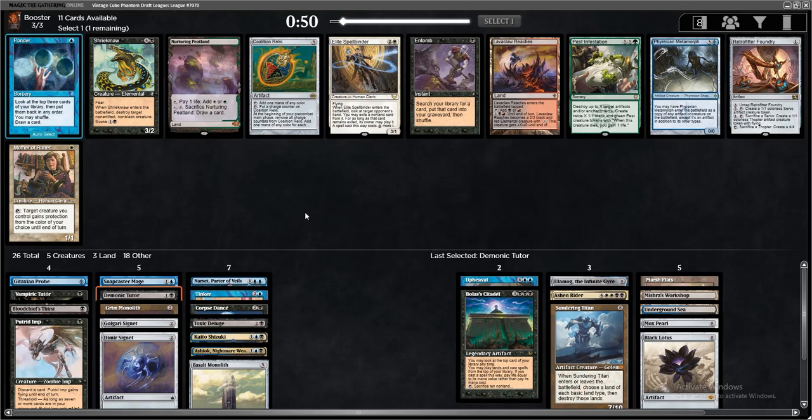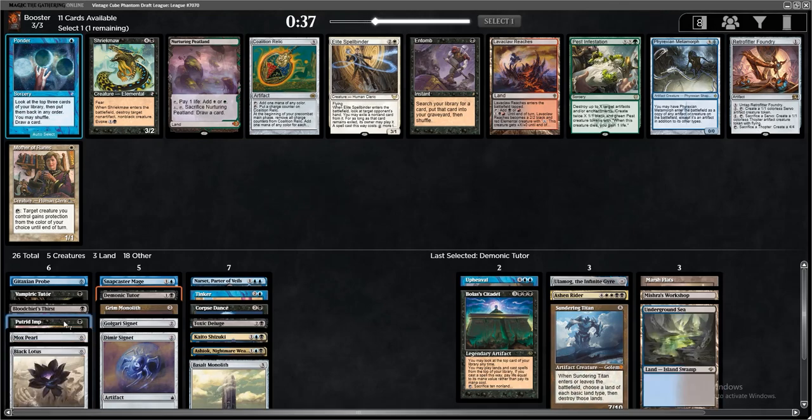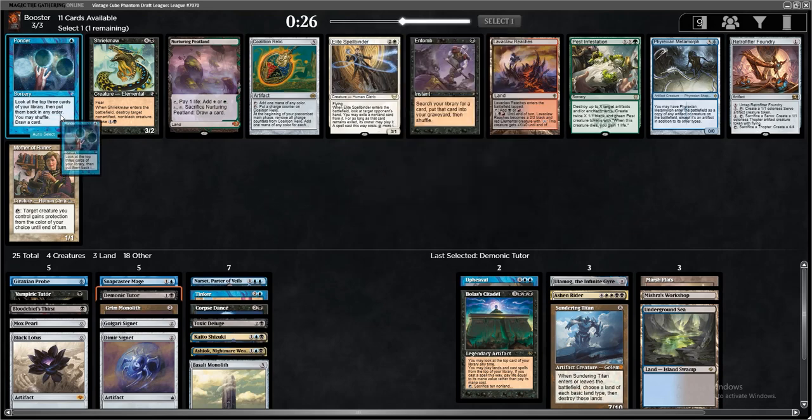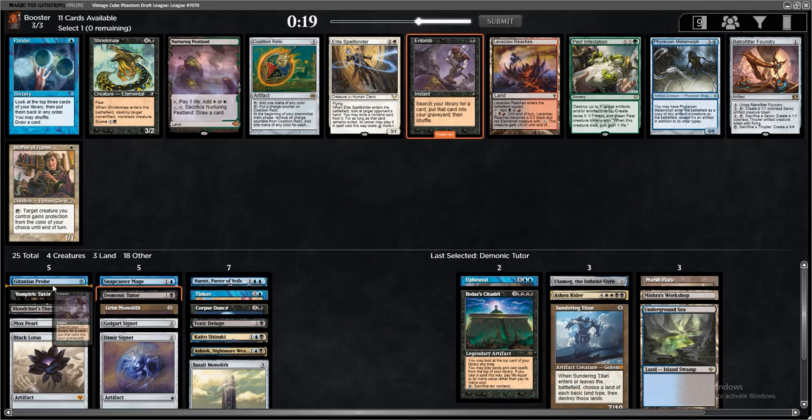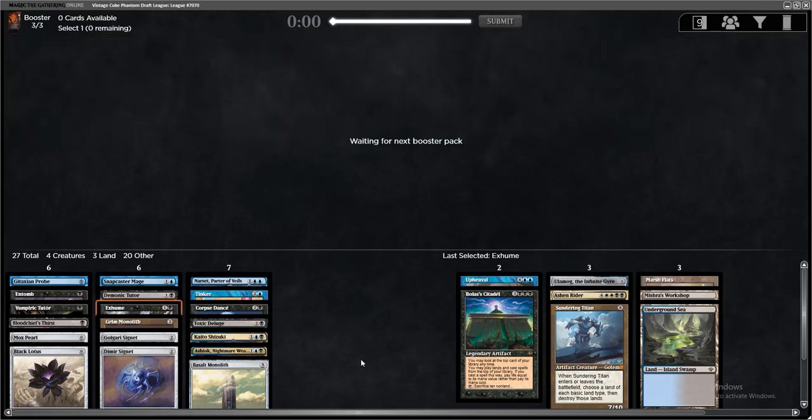Ponder versus Coalition Relic, and there's Entomb here too — that's sick. Because I don't have that many early artifacts to Tinker away. Ponder is so good, but I only have Corpse Dance, so I don't think we're supposed to take Entomb. Actually, I have two tutors, so I'll take the Entomb. I hope we get one more good Reanimate effect. Right on cue, we picked up Exhume. Now our deck is actually doing something.